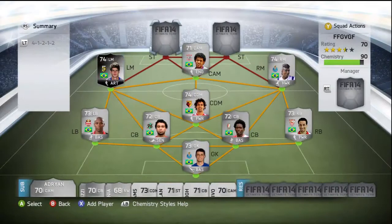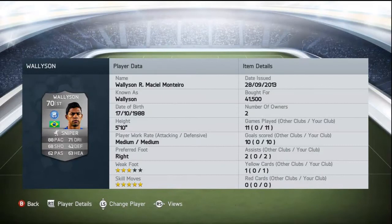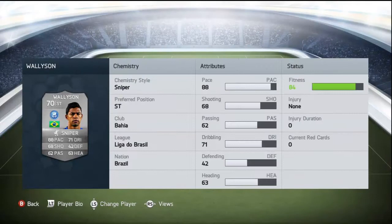Now we're moving on to our 2 main strikers who really make the team. The first one is Wollison — last year he was ridiculously expensive but this year we can afford him. He's got 5-star skills, bought for 41,500 coins, with medium/medium work rates and right-footed. He's got 88 pace, 68 shooting, 62 passing, 71 dribbling, 42 defending, and 63 heading. I've put a sniper chemistry style on him. He's an absolute tank — I'd recommend buying him, though his price is going up as people start to buy him.